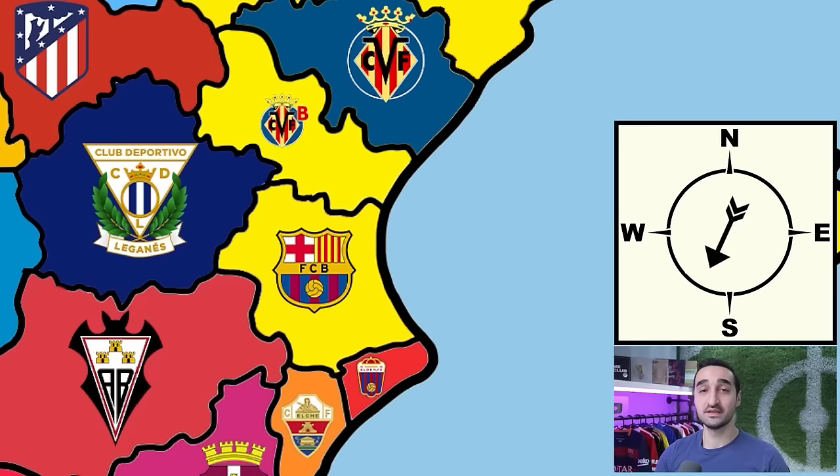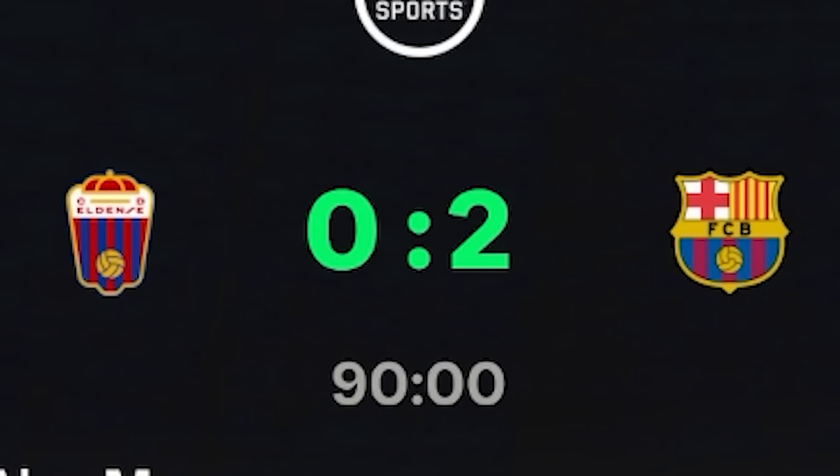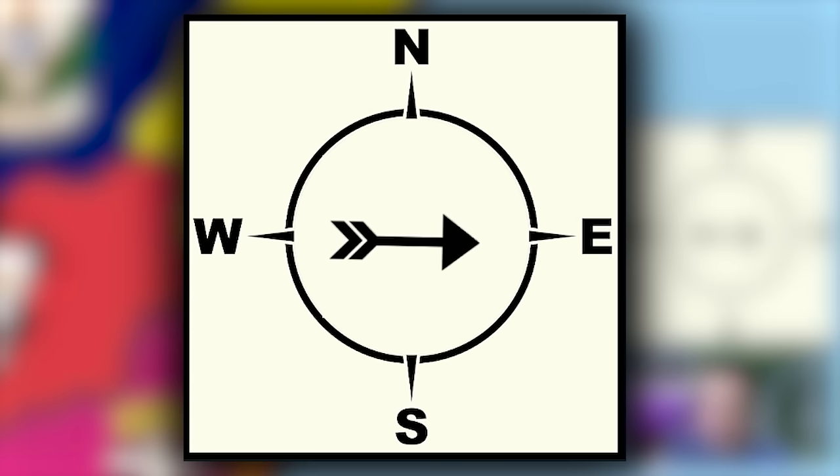I realized it would have been better to upgrade Roque instead of Mark Gü in the first place. From Spain we head south slightly east to attack Eldense — a two and a half star side — and beat them 2-0, giving Vitor Roque another plus one. We also head southeast and spin the arrow to attack east, but in that direction there are no teams, so we'll attack the closest team, Elche, and win 4-0. Roque gets another plus one.